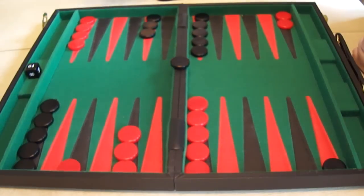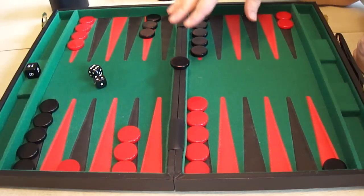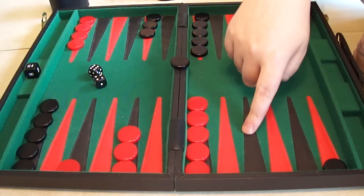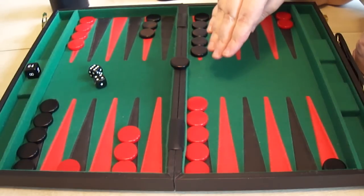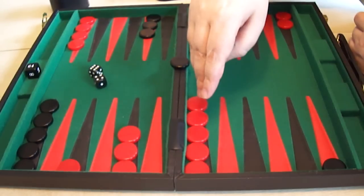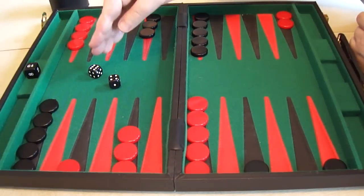So it's now Black's turn. Black will roll, and he rolls a 6-4. Black has a checker on the bar, and as I said previously, he must enter this checker before he can play any other moves. He must enter on the points that correspond to the numbers. So he can either enter on the 4-point or the 6-point. Only he can't enter on the 6-point, because as we discussed when we mentioned primes and blocking, when a point has 2 or more of the enemy checkers, it cannot land there. So Black must enter on the 4-point — he has no choice. He goes in at the 4, and then must play the 6 somewhere else.